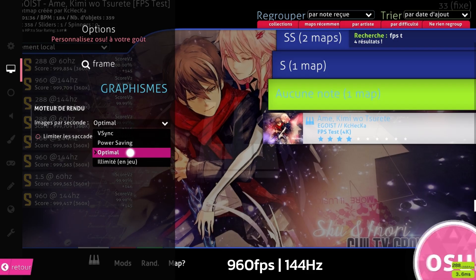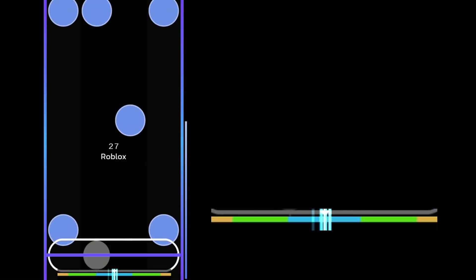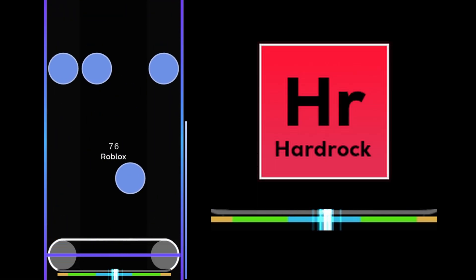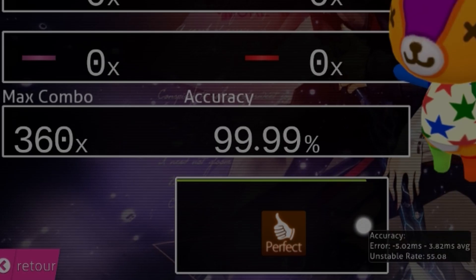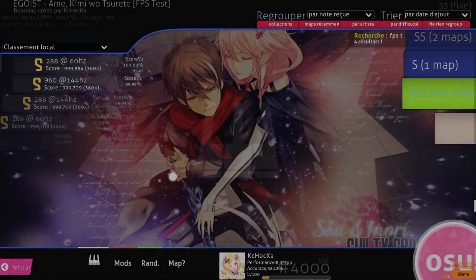Starting off with the first test, these are my default settings. Everything feels normal, I was getting a good ratio, and I almost thought I should run the whole test using hard rock to really see the difference, but decided not to. We're also going to be looking at the unstable rate, and I think there would still be enough variance without having to increase the timing window.